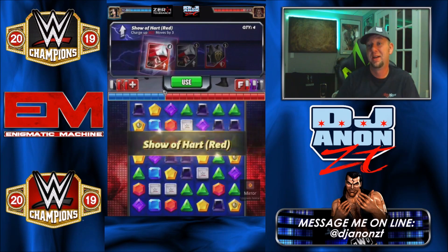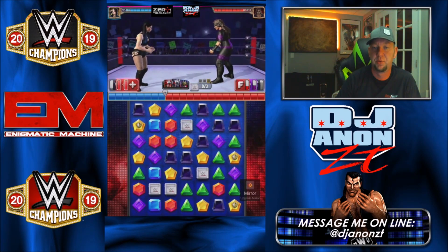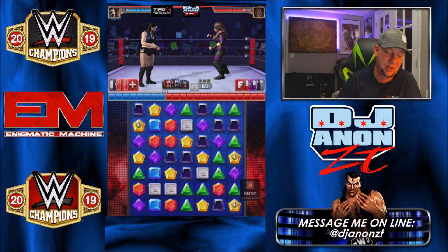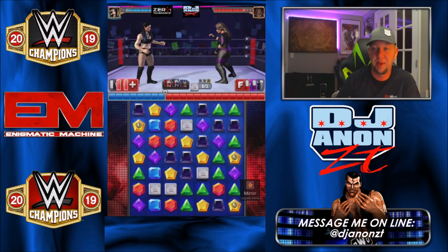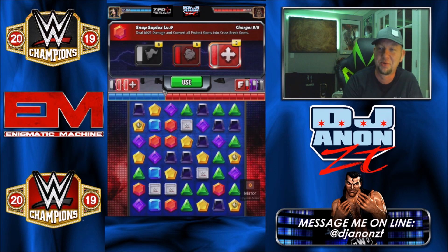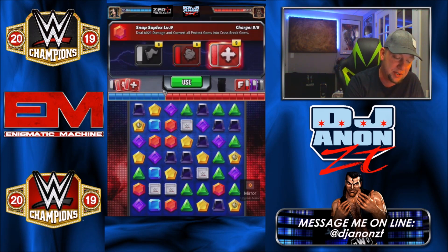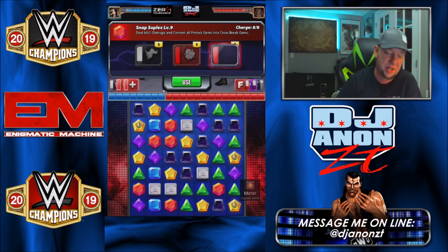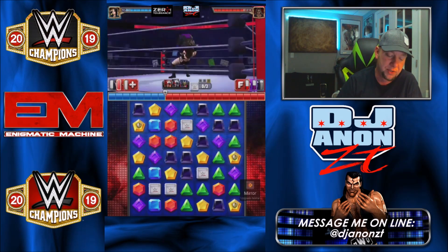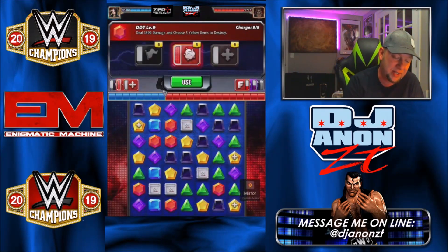If I would have had X-Pack on there I would have had four extra move points and this would have charged that turn, but I wanted to show you this before anything gets messed up on the board. The idea: do the submission and leave those protect gems on yellow. Then do the Snap Suplex and convert all protect gems into cross break gems — so now all three of those yellow gems are cross break gems.